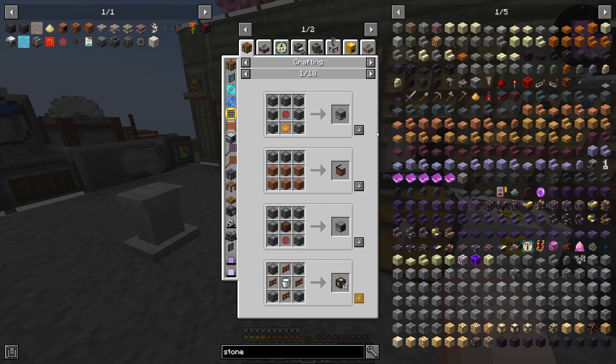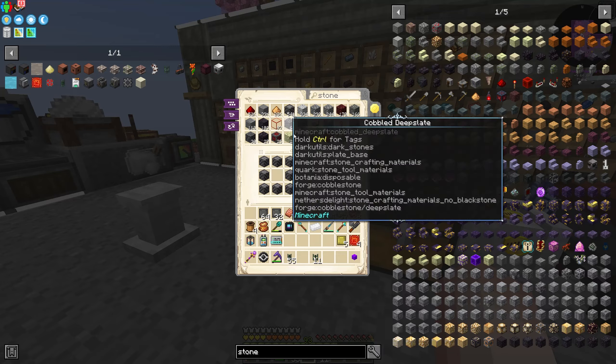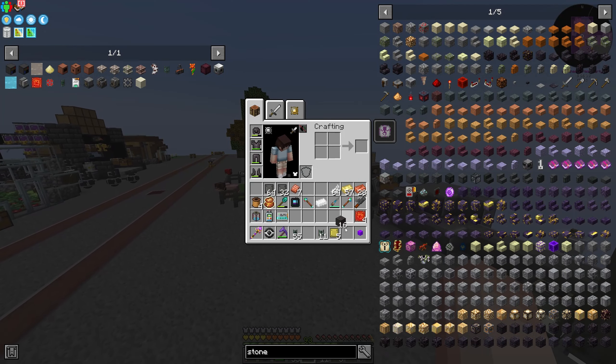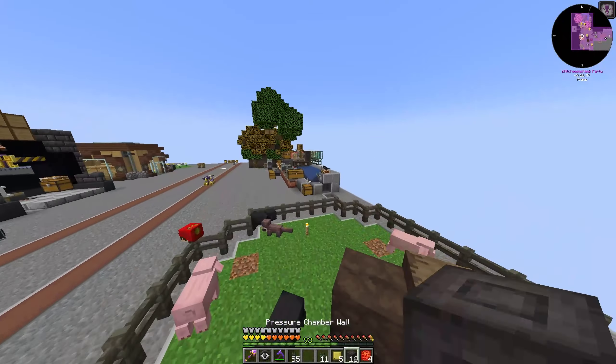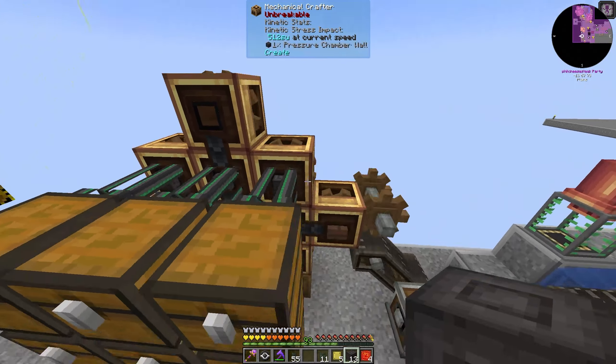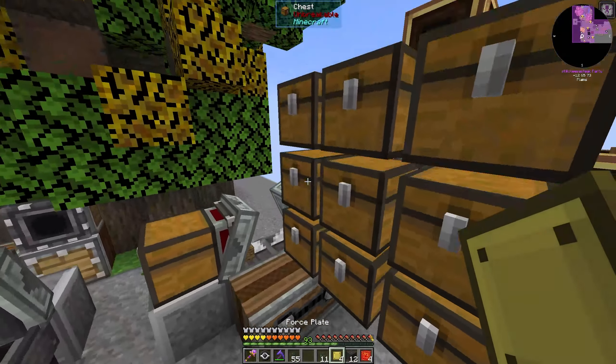I think we'll put a valve here and a valve there. Then we're kind of just waiting on this over here. In the meantime, while we wait for some of those blocks to craft up, we'll get something else going that I needed — which is this implosion compressor. Which is pretty simple to make, not too difficult.